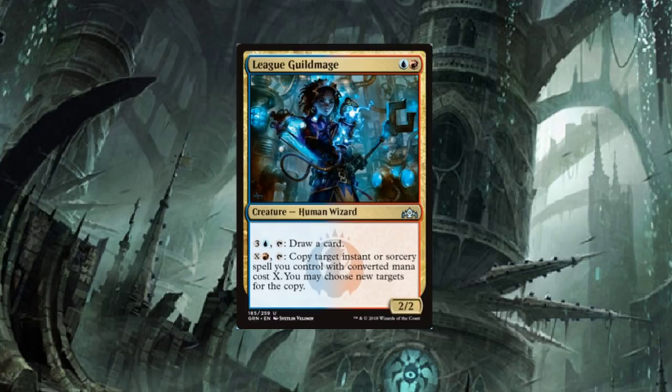Izzet Guild Mage — it's a two-drop, Human Wizard. I like that already. For four mana, tap it to draw a card — not bad. For X and a Mountain, tap it to copy target instant or sorcery spell you control with converted mana cost X; you may choose any targets for this copy. These are sweet. I'm really enjoying all these guild mages across the board. They're great mana sinks — you just dump mana into them.